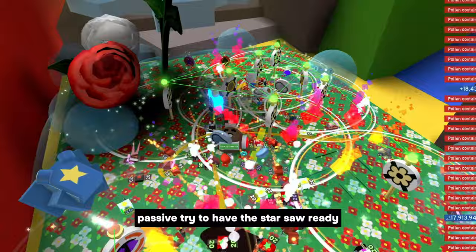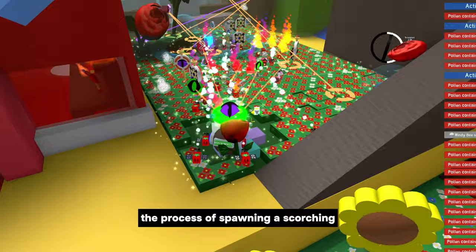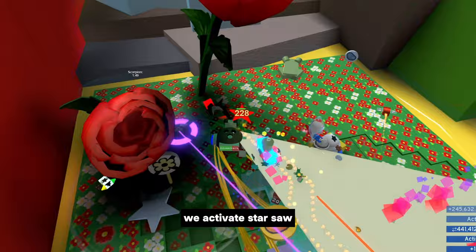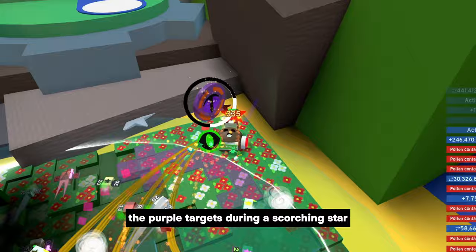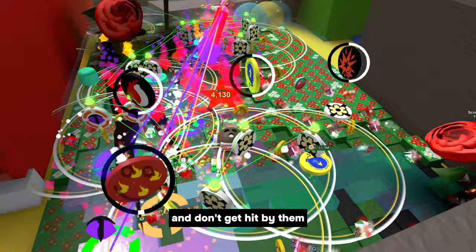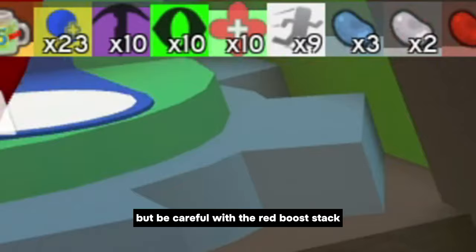Scorching Star will get close very quickly doing this. Also before the Scorching Star passive, try to have the Star Saw ready. Activate two Stingers during the process of spawning a Scorching Star, thus saving part of the Stingers. Now drop your Cloud Vials. Since the Scorching Star has spawned, activate Star Saw and you are no longer allowed to step on the Purple Targets. If we step on Purple Targets during a Scorching Star, we will lose the Flame Heat stack, and with the disappearance of Flame Heat we will lose a lot of honey. During a Scorching Star, try to step on all the targets and don't get hit by them. This way you can maintain your Precision and Focus stack.